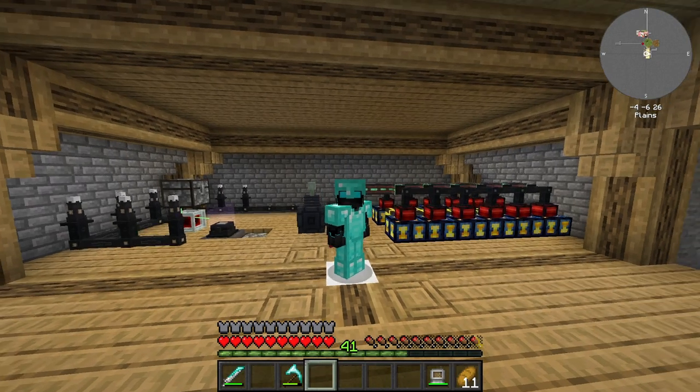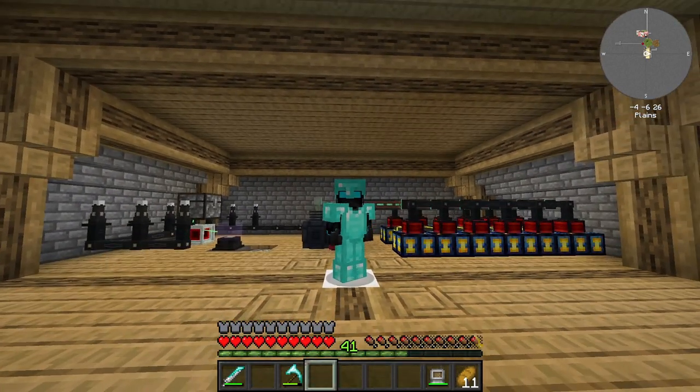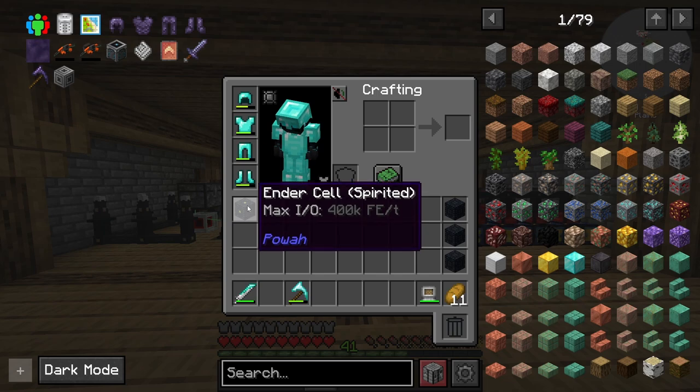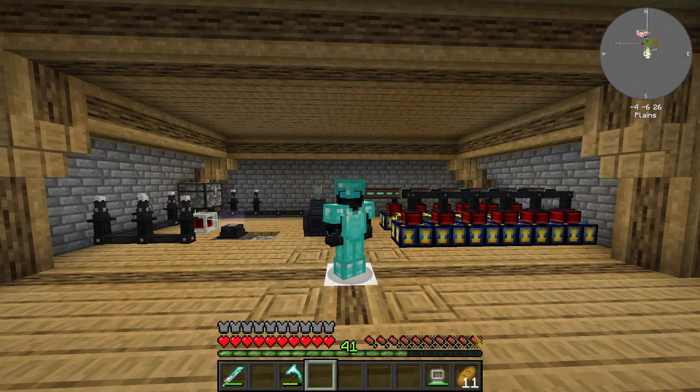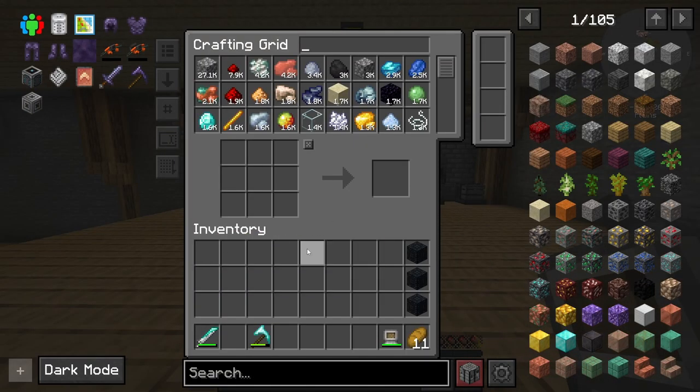Something happened in between episodes while I was setting this up that you're not gonna believe. I completed a quest, and I got another spirited ender cell. I was quite surprised. I don't need it, so we're just going to put that in there.